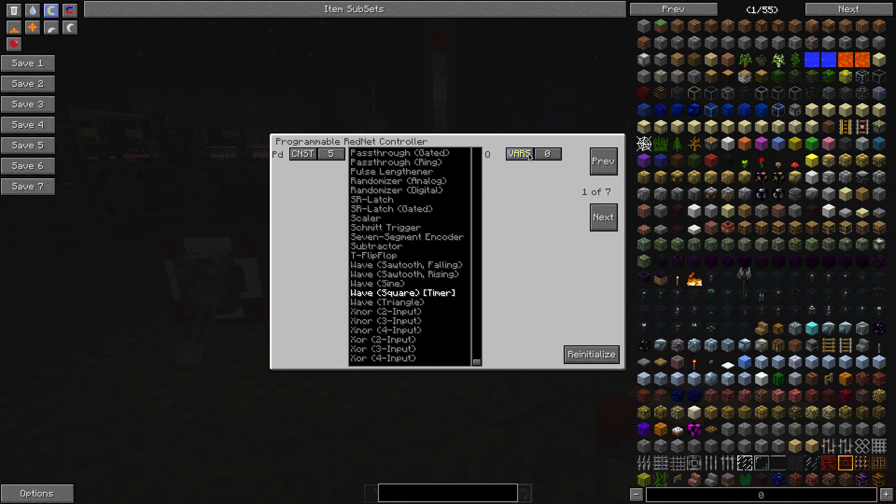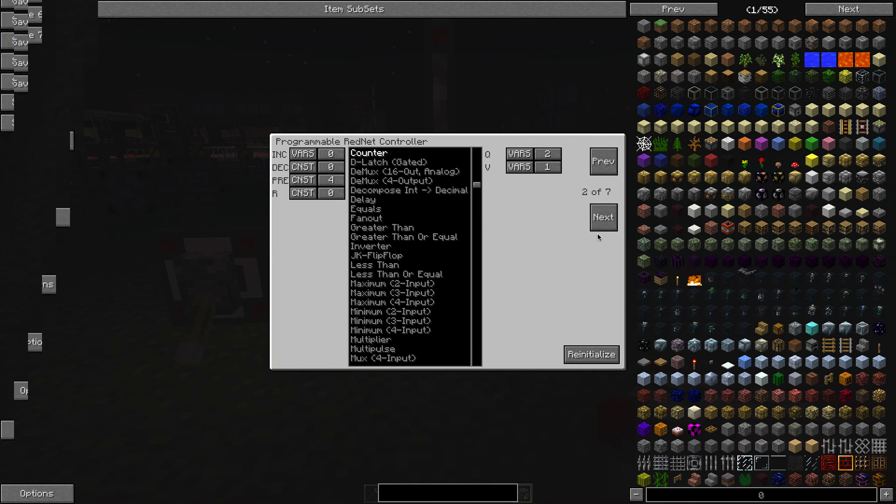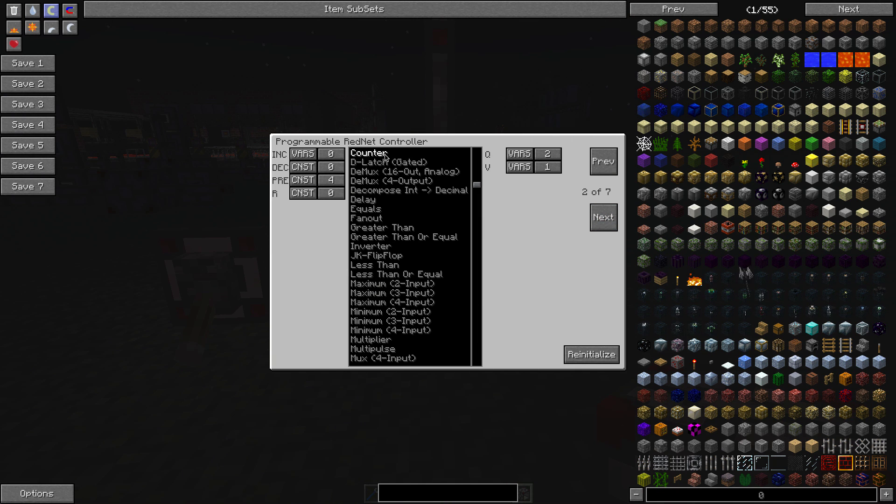The output from slot one goes into variable zero. Slot two is a counter that takes its increment from variable zero, so every time that wave pulse fires it increases the counter. We've got a maximum count value of four because we're only using four colours or four channels around the outside of the design. If you needed more channels in the sequence, you'd need to reflect that in the max count value.